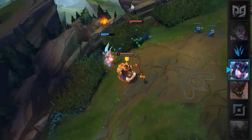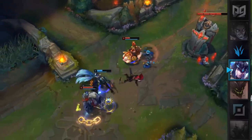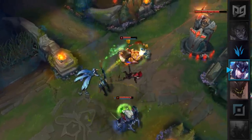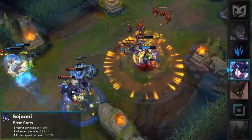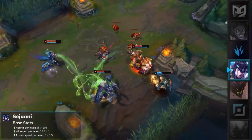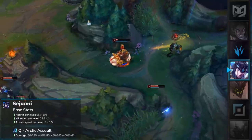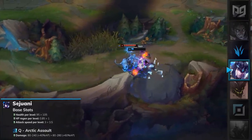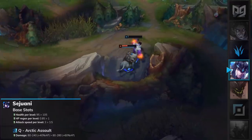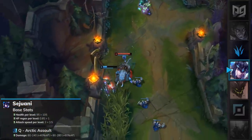Sejuani has received a ton of changes within the past few months and the balance team realizes they have over-nerfed her. To help bring her win rate up, Sejuani will receive a bunch of minor changes next patch. Her health per level has been increased from 95 to 105, her HP regen buffed from 0.85 to 1.0, and her attack speed per level raised by 0.5. Her Q, Arctic Assault, will have its base damage increased from 80–240 to 80–280, and the ratio buffed by 20%. These are great changes, though not enough to compensate for the previous nerfs to her passive and E, so she'll likely remain a suboptimal pick next patch.